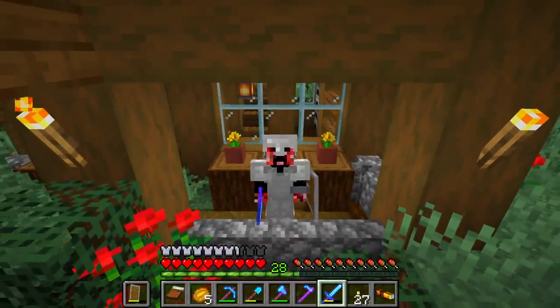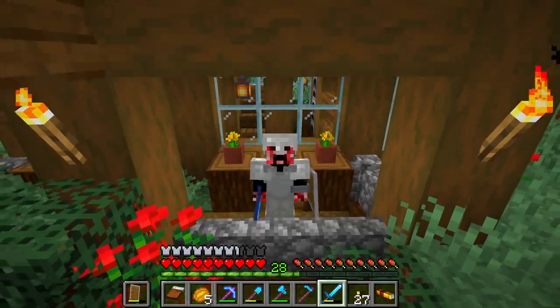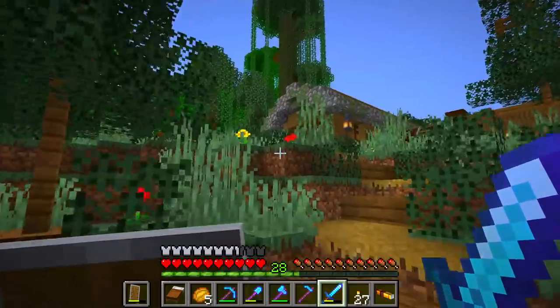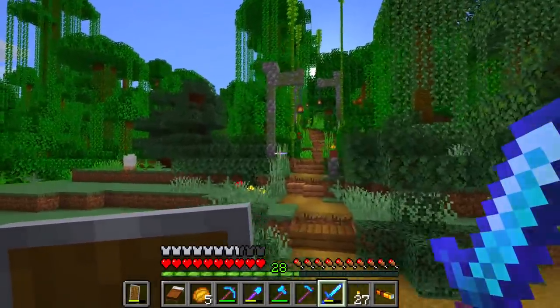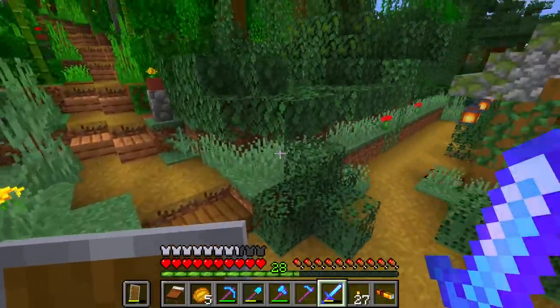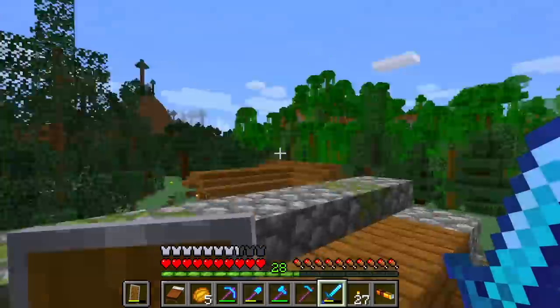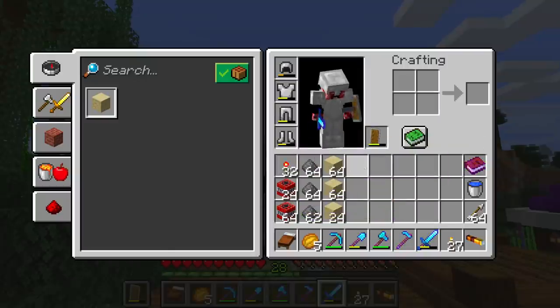Hello everybody, my name is Python and welcome back to another episode of Python's World 2. I do hope you guys are having a lovely day. We're back for the 13th episode — some would say it's unlucky for some, right? Number 13 is typically associated with being unlucky. Well, we're going to go against that today because today, my friends, we've got TNT.